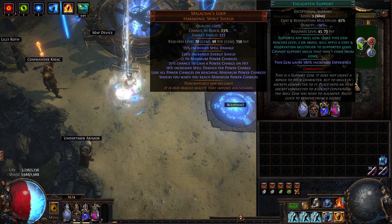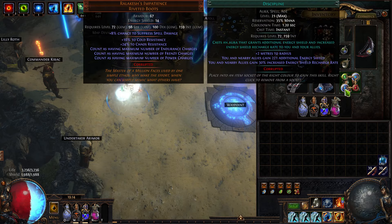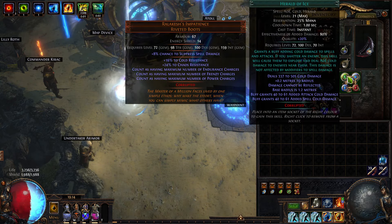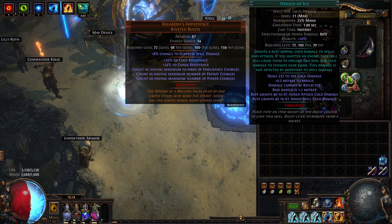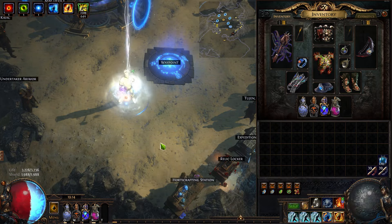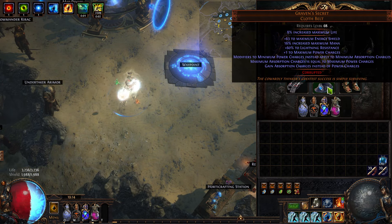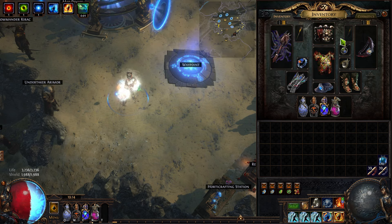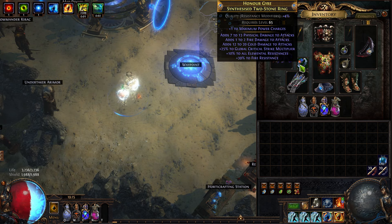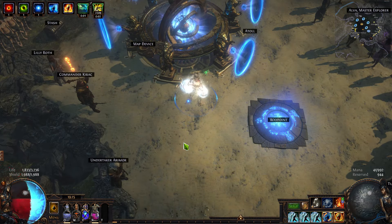Herald of Thunder, Herald of Purity, Assassin's Mark on hit, Discipline, Herald of Ash, Enlighten, Herald of Ice. So we have a four Herald situation with Discipline. This guy gives me plus one to power charge, which is the main reason I'm using it, but the absorption charges are nice and obviously Badge of the Brotherhood. That is the gear I am rocking. Now let's look at my inventory.